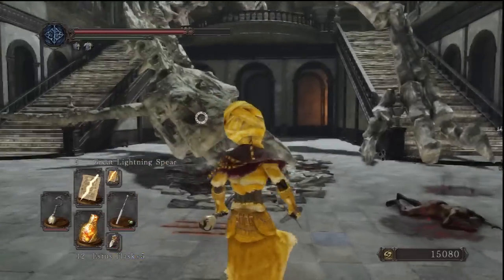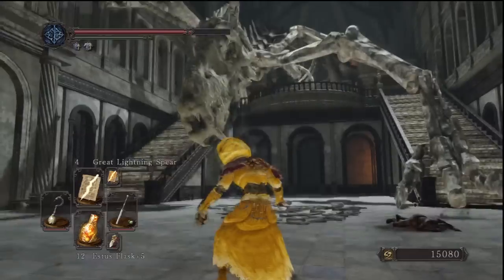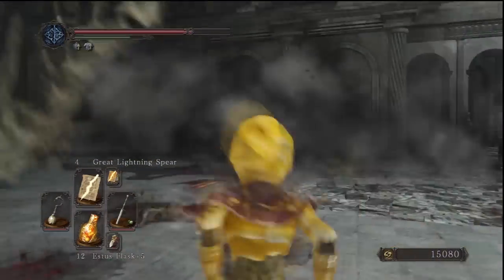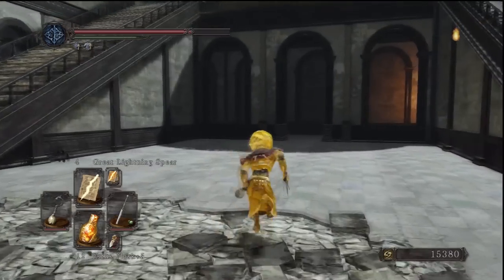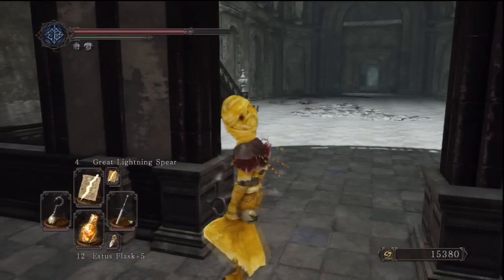There's an item here but watch out for this fossil dragon kind of thing. It will only do one attack and then it will disappear, but if that attack hits you it will definitely kill you. If you stay near the walls it shouldn't do too much damage. Before heading up the stairs we're going to go straight in front of us through this arch.